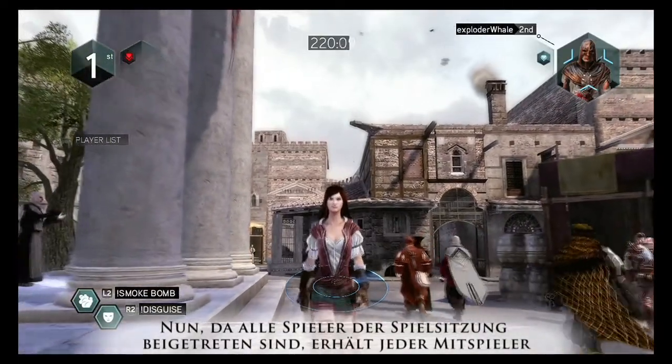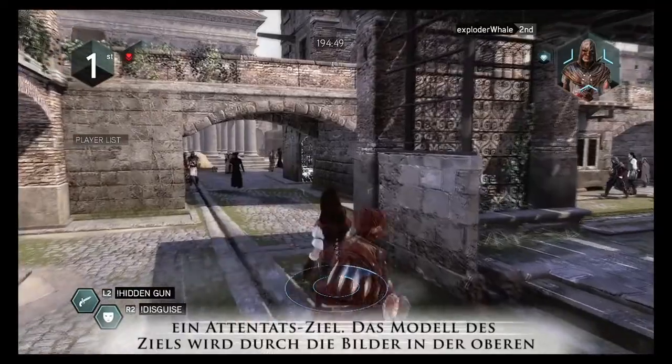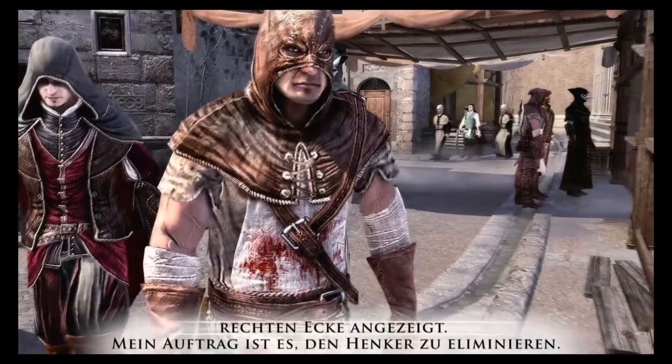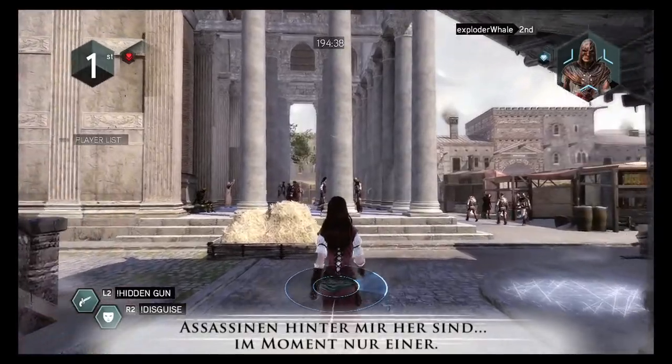Now that all players have joined the game session, each one receives a target to assassinate. The target skin is identified by the pictures at the top right corner of the screen. My contract is to assassinate the executioner. At the top left corner, I also have the number of assassins who are after me — for now, just one.